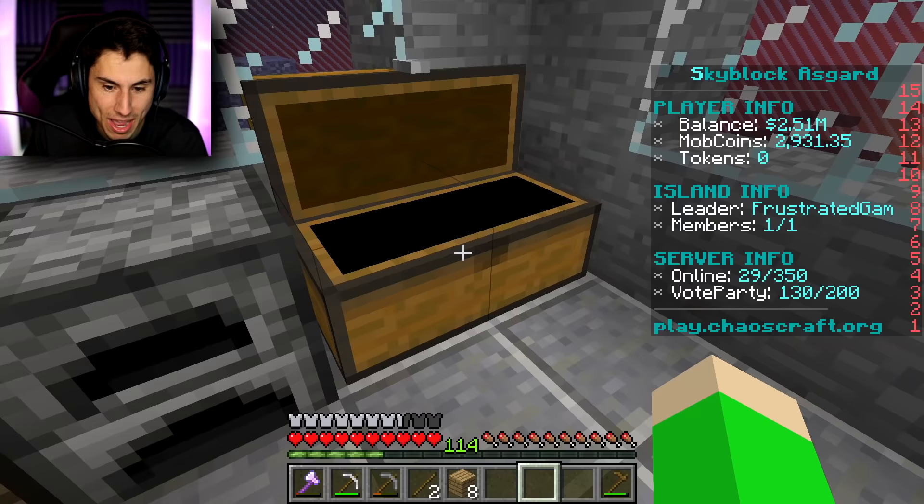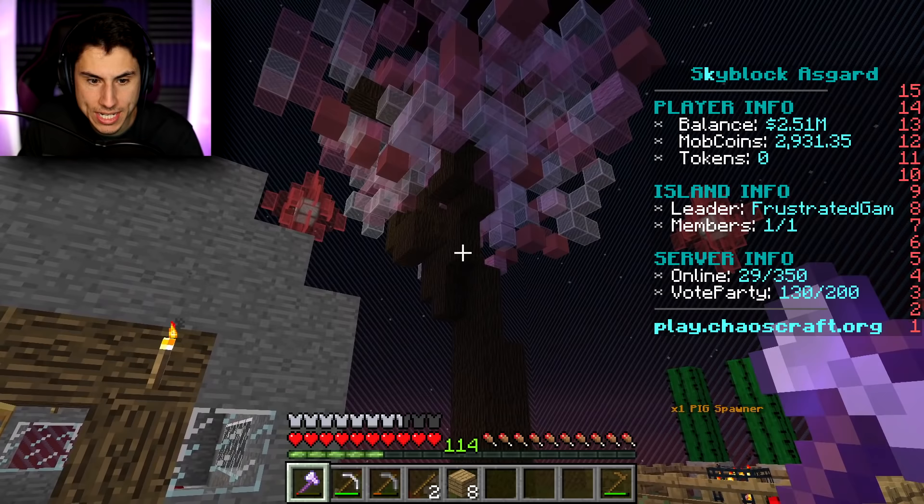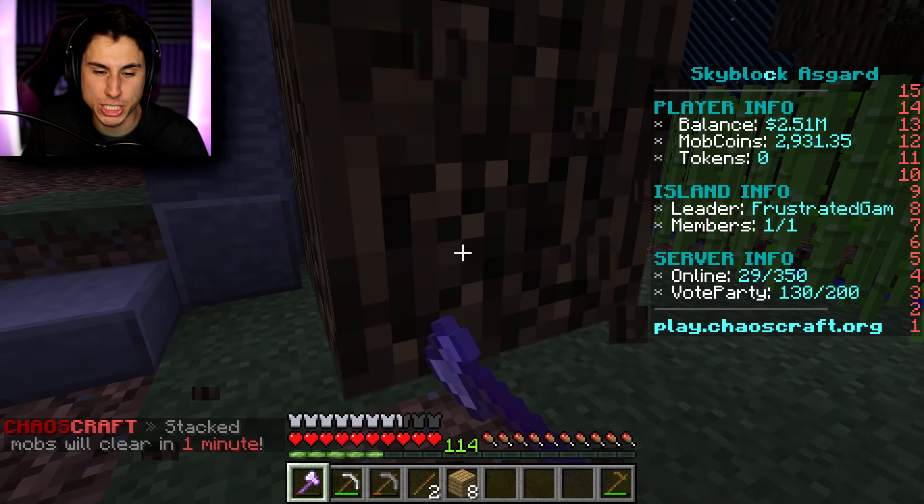Let's start making our base. I'm going to use the axe to chop down some wood - I want to make my tree fort out of wood, and I feel like wood is the best material for a tree fort, so I'm gonna make it all out of wood. It's kind of ironic that I have to kill trees to make a tree fort - it seems kind of backwards.